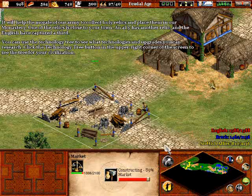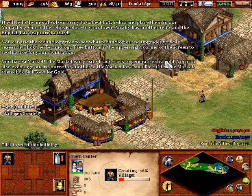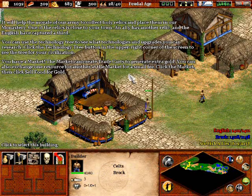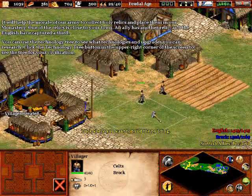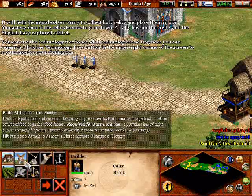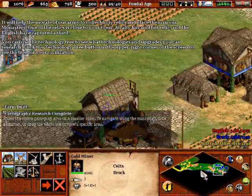I should have enough power to get through this as we build the market. With the market you can research cartography, which is a great technology that allows you to see anywhere on the map that your allies have explored. I recommend that as one of the main reasons to get a market out, unless you need your allies to make tributes to you or to actually trade. But trade can be a little tricky, because your trade carts going back and forth between markets are pretty vulnerable to attack, and a lot of times you don't have the time to focus on that while you've got other stuff to worry about.